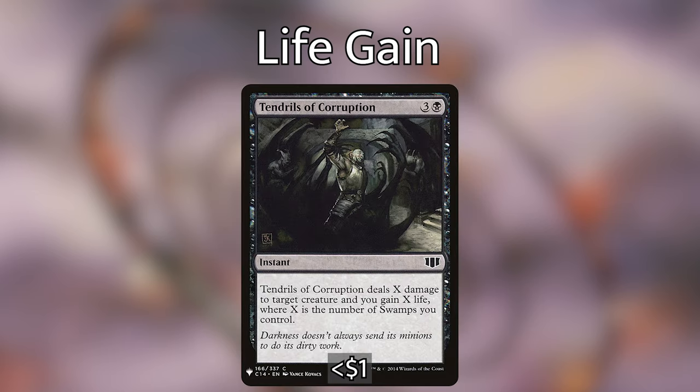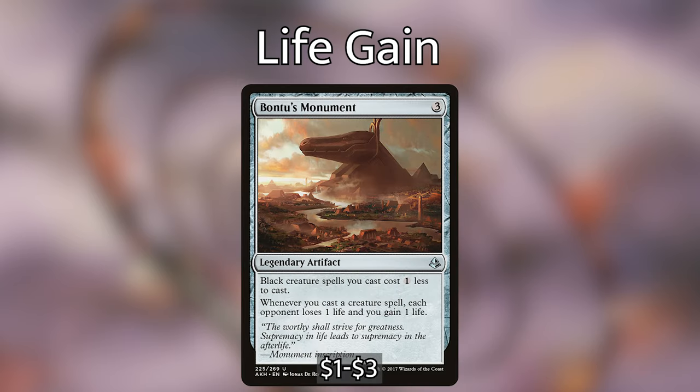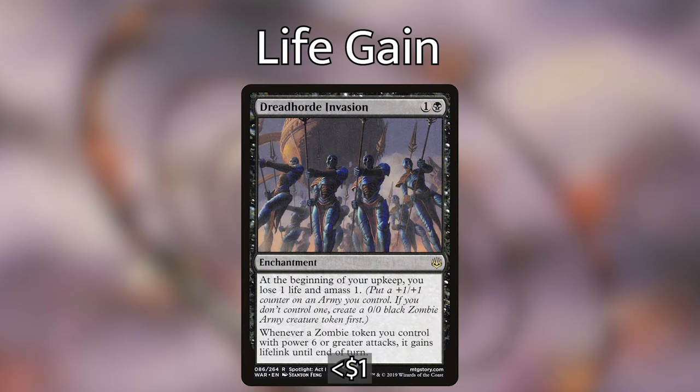Tendrils of Corruption, three and a black — deals X damage to target creature and you gain X life where X is the number of swamps you control. Vraska's Contempt, two black black instant — exile target creature or planeswalker and you gain two life. Bontu's Monument, three generic legendary artifact — black creatures cost one less to cast, and whenever you cast a creature spell each opponent loses one life and you gain one life. Aetherflux Reservoir, four generic artifact — whenever you cast a spell, gain one life for each spell cast this turn; and pay 50 life to deal 50 damage to any target. We'll easily be above 50 life, making this a massive threat — appropriately nicknamed the Death Star.